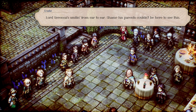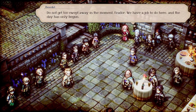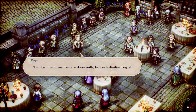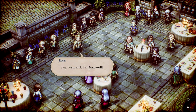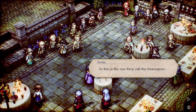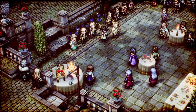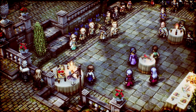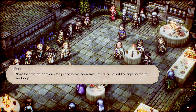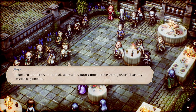The host predicts 'someone's gonna come in and ruin it all.' Sir Maxwell steps forward as champion of the previous tourney, and the Archduke — described as 'the one they call the Dawnspear, Glenbrook's fiercest warrior who has never known defeat' — declares he would take the measure of this man. The host jokes: 'Those two will bone before the end of the game' — out of mutual respect for each other's skill.